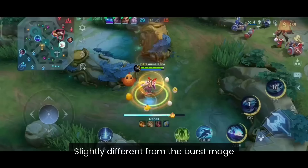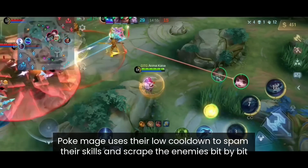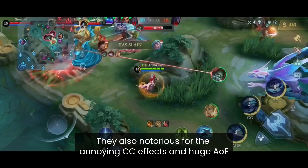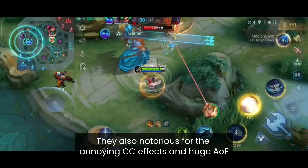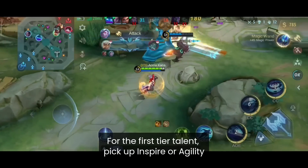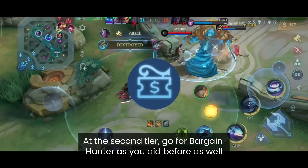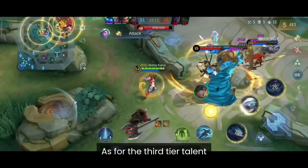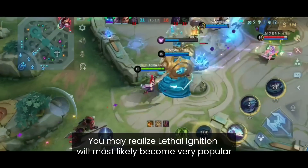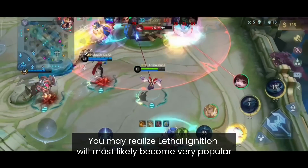Midlane Poke Harass mages are slightly different from burst mages — they use their low cooldowns to spam skills and chip away at enemies bit by bit, and are notorious for annoying CC effects and huge AoE. It's still best to pick the Mage Emblem. For tier 1 use Inspire or Agility. For tier 2 go for Bargain Hunter. And for tier 3, use Impure Rage or Lethal Ignition — you may notice that Lethal Ignition will most likely become very popular.